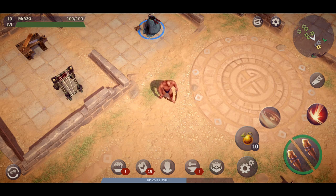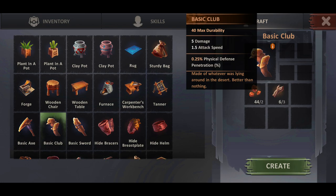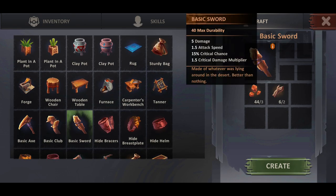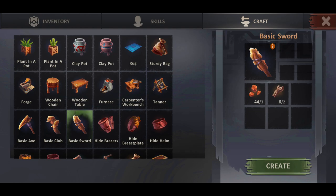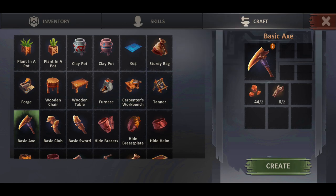My suggestion is to find enough resources and craft at least two of these. Or if you guys feel like using the basic club, it more or less does the same thing — you've got 0.25% physical defense penetration versus the sword's multiplier chance buff. So it's up to you how you want to position yourselves. You've also got the basic axe, which is the lowest cost item you can obtain.